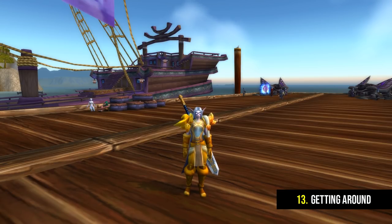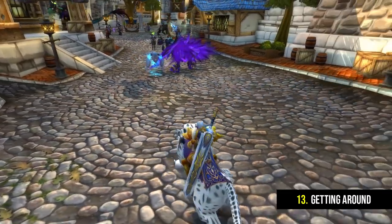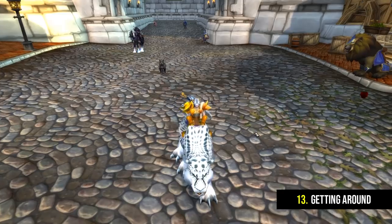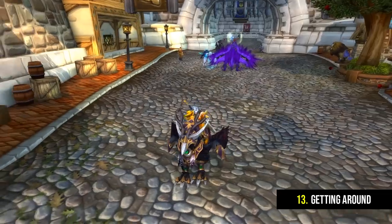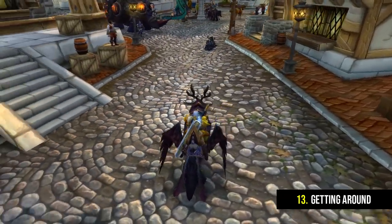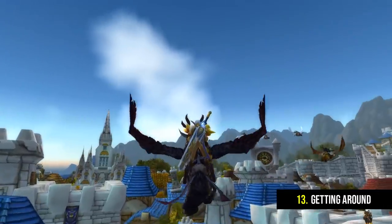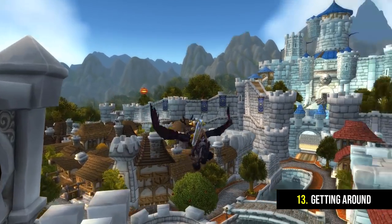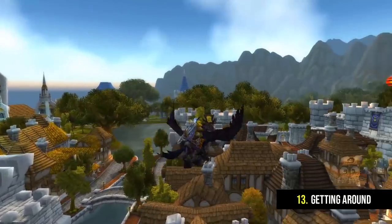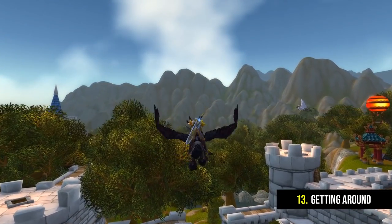Let's talk about how you get around the world — after all this is an MMO and there's a massive world to explore. Rather than just walking everywhere you can speed yourself up by acquiring mounts. At level 20 you gain access to basic mounts which will make you 60% faster, and at level 40 you gain access to epic mounts which make you travel 100% faster. When you hit 60 you'll gain access to flying mounts with various upgrades available. However, a lot of places you visit will have something called a flight master, indicated by a green exclamation mark above their head. Every time you see one, go up and right-click them to unlock that flight path, and you'll be able to pay a small fee for them to fly you to a different flight location you've already unlocked. This will save you a hell of a lot of time walking around.